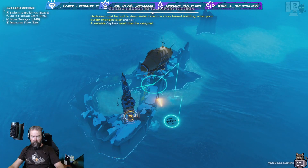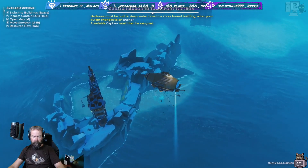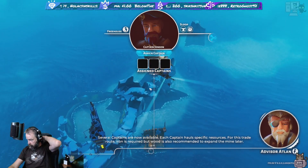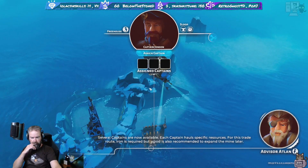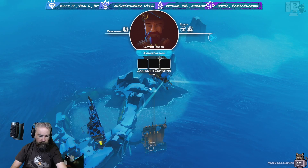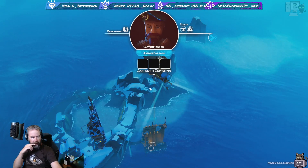A harbor must be built in deep water close to the shore - bound building when your cursor changes to an anchor. Several captains are now available - each captain holds specific resources. For this trade route iron is required, but wood is also recommended to expand the mine. Sorry if there was an echo there - I didn't have my headphones plugged in.